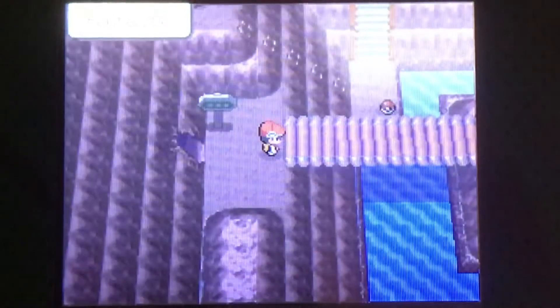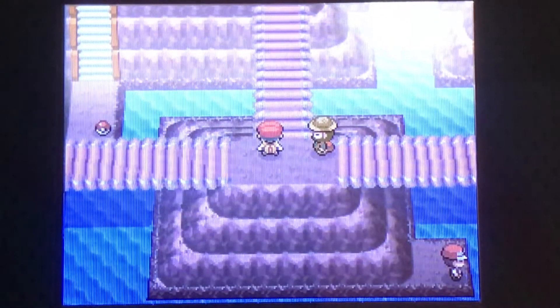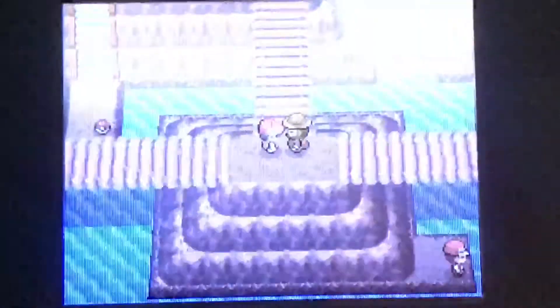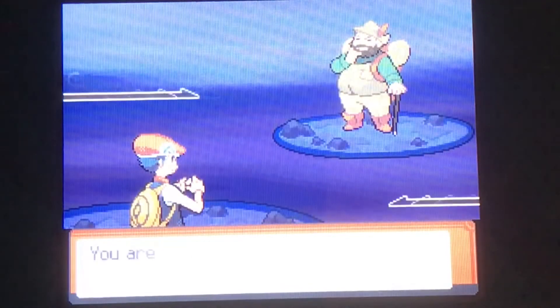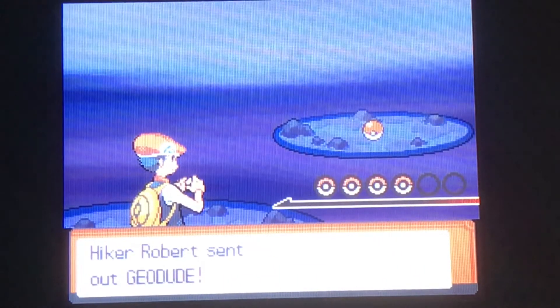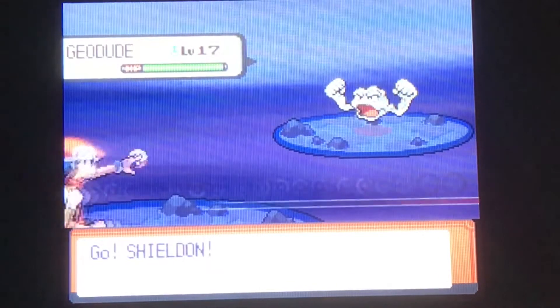Here we are outside. Not at the new city yet — this is Route 208, and there's a couple more trainers we can fight here. We'll go ahead and start with this hiker. It's a pretty short route, just a couple of trainers to battle, and then you'll make it to the next city, which is a pretty big city. However, it will not even have the next gym — the next gym is past that city. Yeah, still a while to go, and great, I've got Shieldon out.